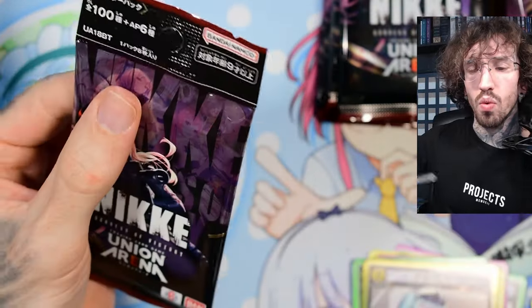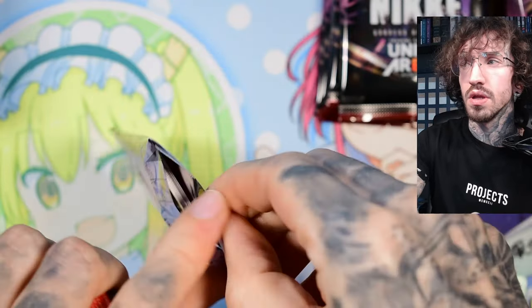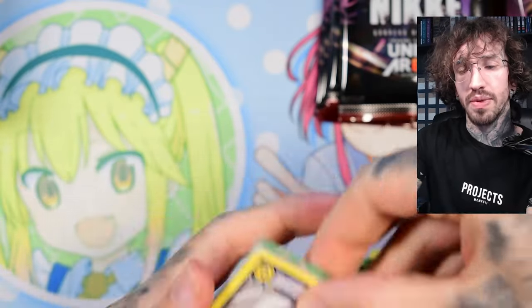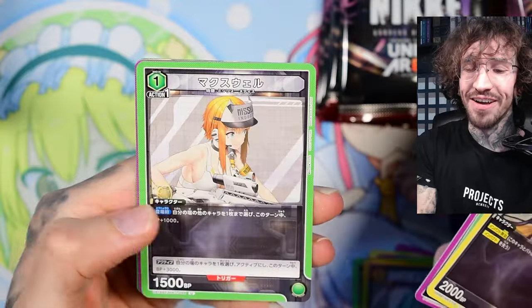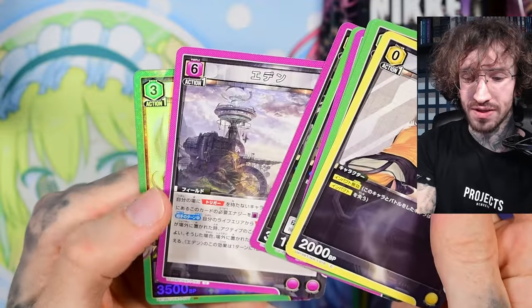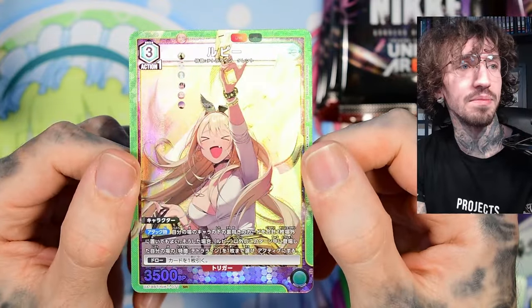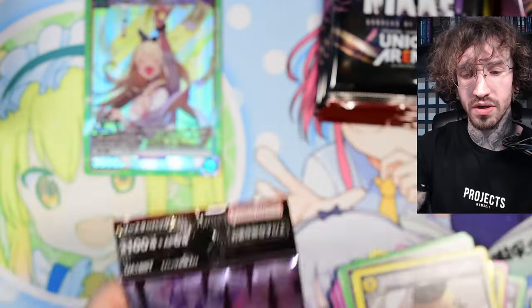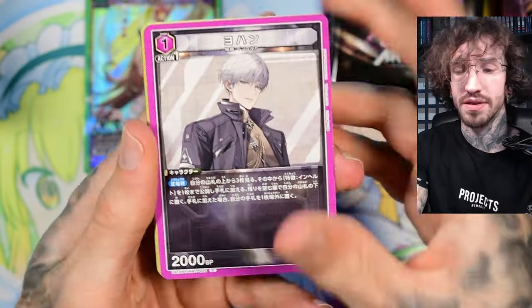I just looked up the ratio yesterday but I've already forgotten — there should be at least four or five super rares. They also have very subtle texture in the background, and then there should be one or two parallels. It's funny that we see most of the characters from behind — maybe it's the same feeling as playing the game. And this is our first SR of the box... Rupee? Maybe I shouldn't have said I can read katakana — I just messed them all up.